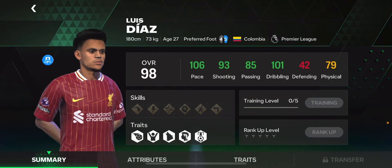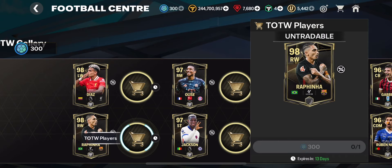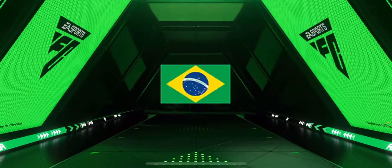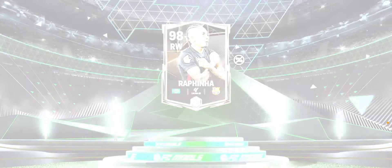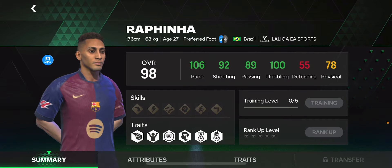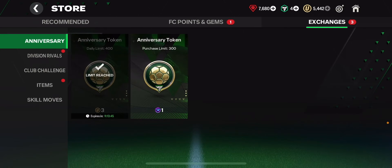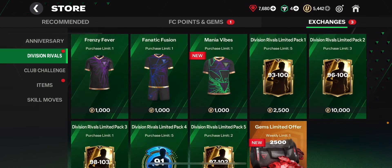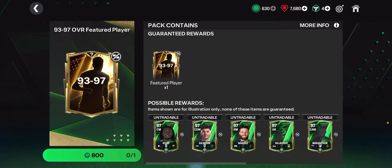I have to take a player though. The two options are similar, but I'm a Barcelona fan so I'm going to claim the 98 overall Team of the Week Rafinha card. If Barcelona keep performing well, he could get additional Team of the Week cards and get upgraded, which would be nice. For the club challenge tokens, you can spend them in the dedicated section.